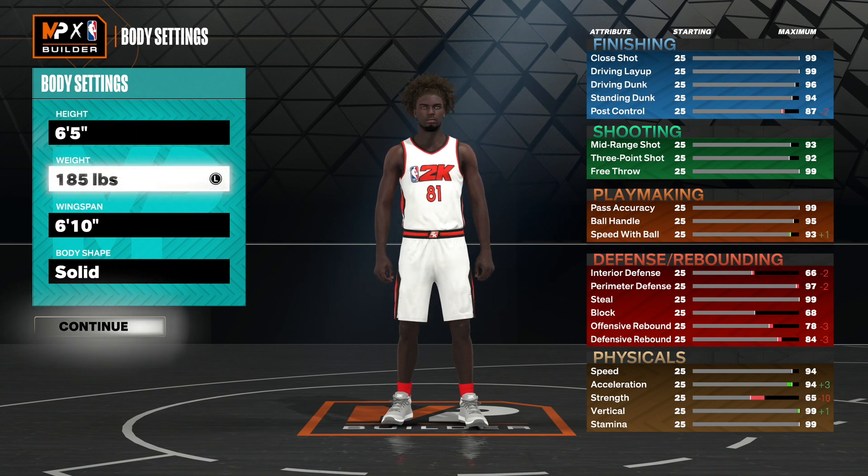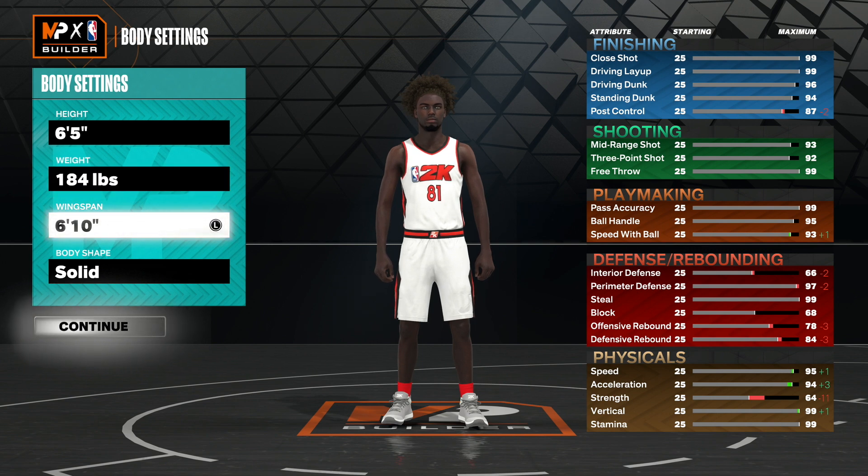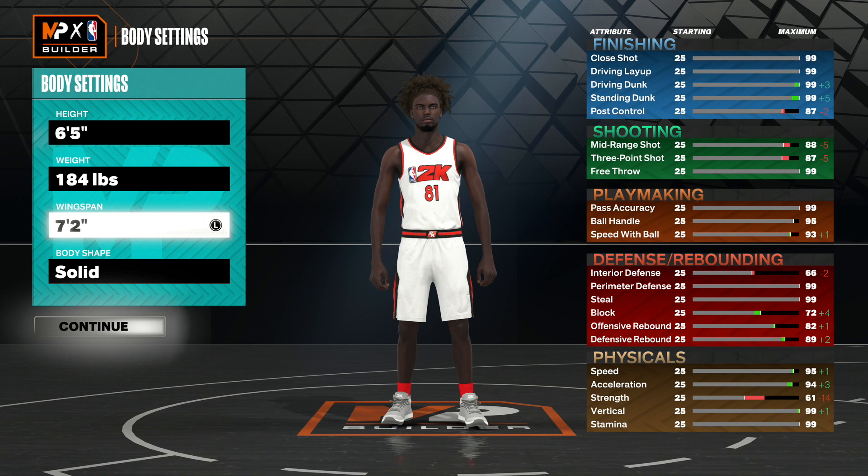Weight, you guys want to put it to 184 — again, just so we can get that speed. When you're locked down on 2K, you have to be all over the court. You guys have to do switches, especially in 5v5 — you got to switch, pick up players, pinch, and do so much as a lockdown. So we want to put that weight down so you can be fast. Wingspan — you guys want to max out your wingspan. Anytime you make a lockdown build, you want to max out the wingspan for steals and interceptions.